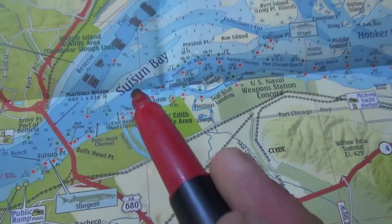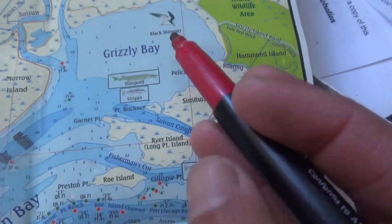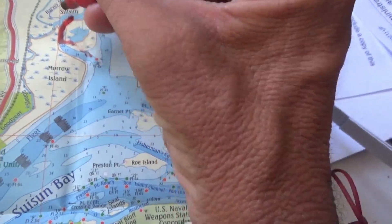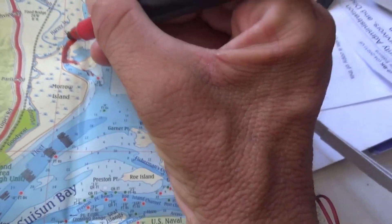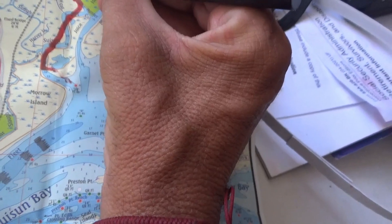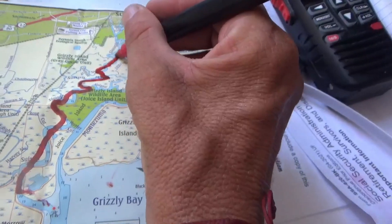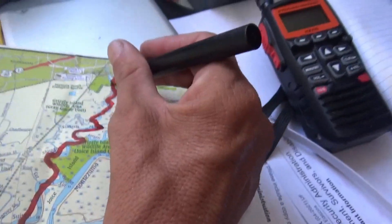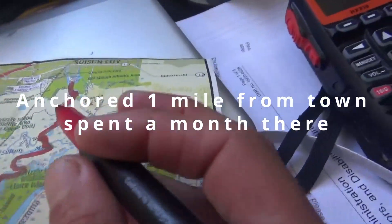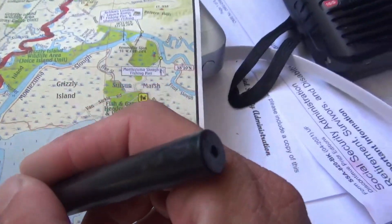We went straight through the Suisun Bay to the Grizzly Bay. Then from the Grizzly Bay we went up the Suisun Slough all the way to Suisun City. Then we had to backtrack back out of it because it was a dead end, and we went through the Grizzly Bay.